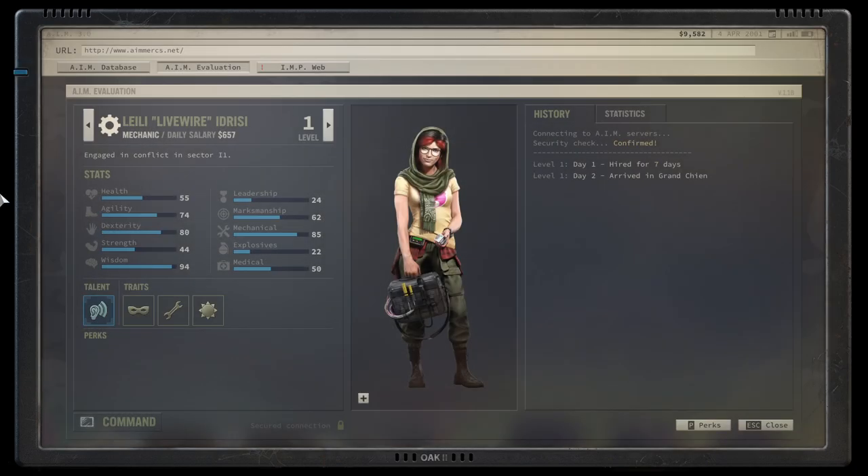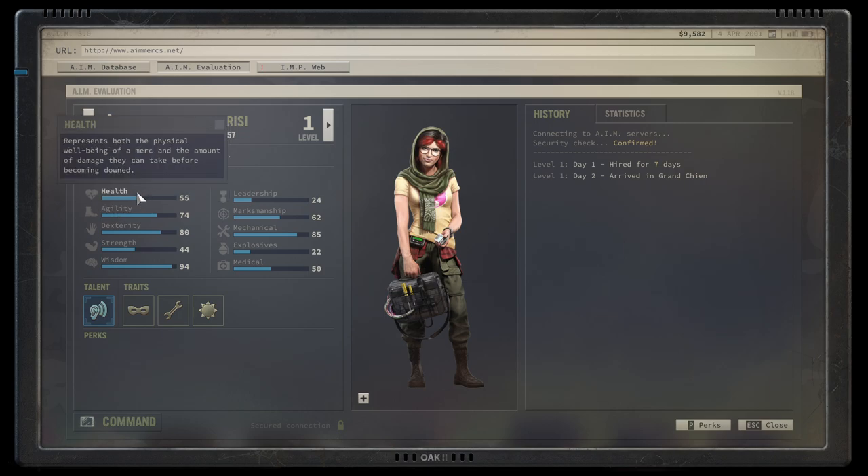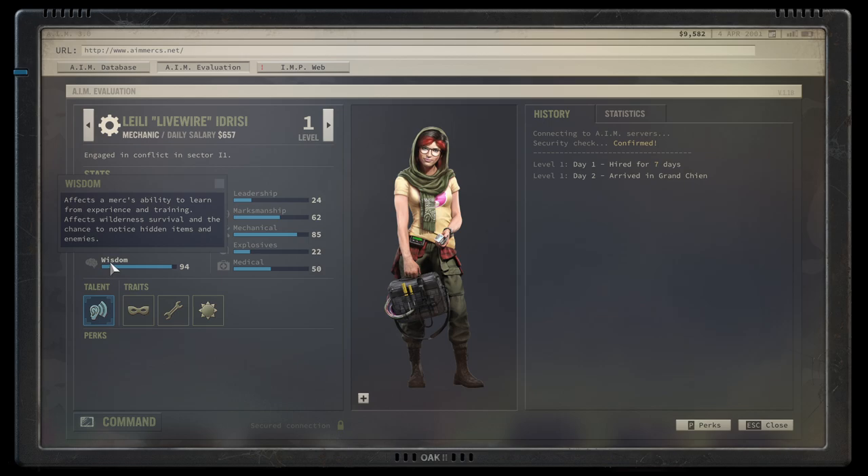Press C to open the character stats tab. In combat, the key stats are: Marksmanship — how well you fire your gun; Dexterity — bonus accuracy from aiming and effectiveness of stealth kills; Agility — how well you can sneak and your total action points; Health — obvious; Strength — melee damage and personal inventory space; and Wisdom — learning speed and finding hidden items.